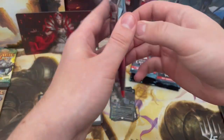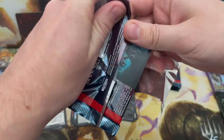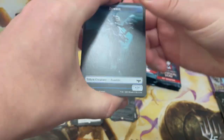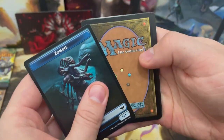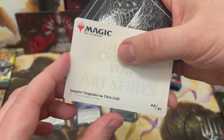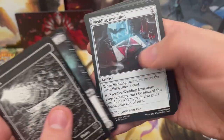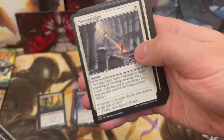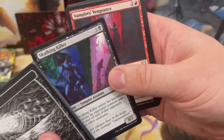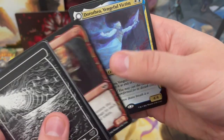Manaform Hellkite would be another good one — still floating around 15 dollars. We've got another gold signed card, Vampire's Vengeance. They've continued with the really cool special lands — I loved them in Midnight Hunt and really glad they're doing them again.